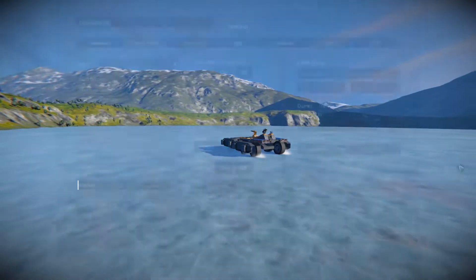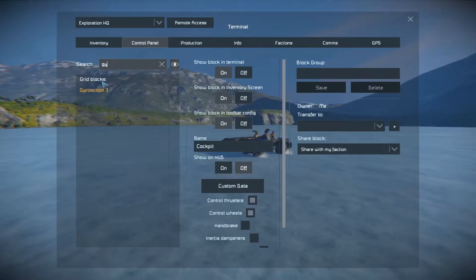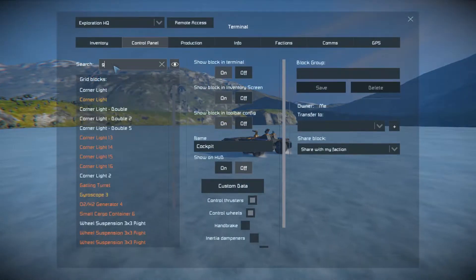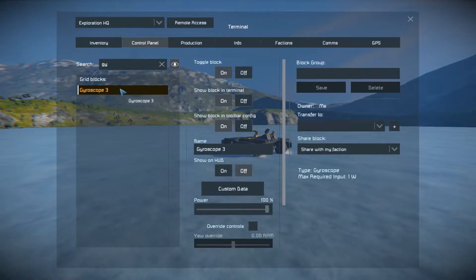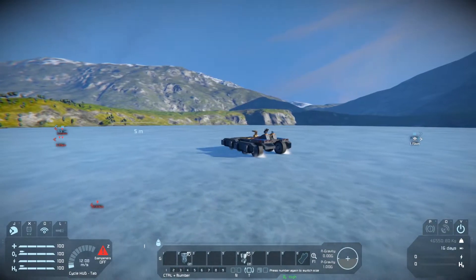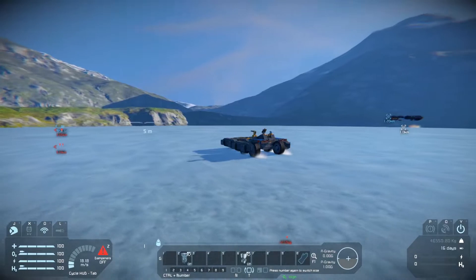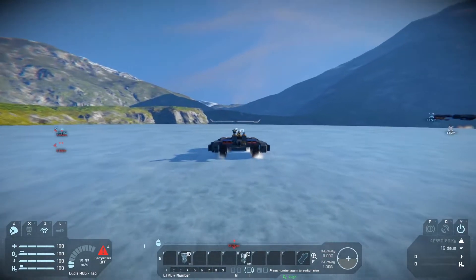This is pretty cool. Does it have a gyroscope on it? Gyro, gyro... there we go, we got gyro. Is it on? Yeah, it's on. Gyros are always a very important thing with these vehicles — you never know when things might get tilted wrong, you know what I mean?